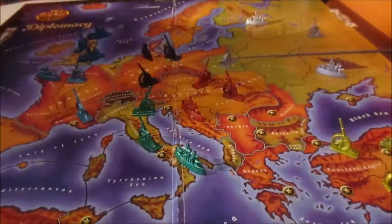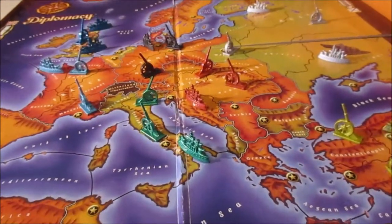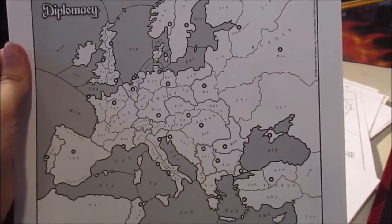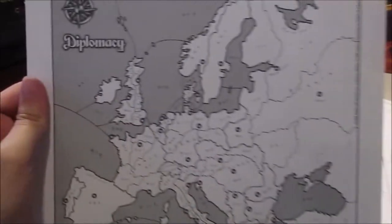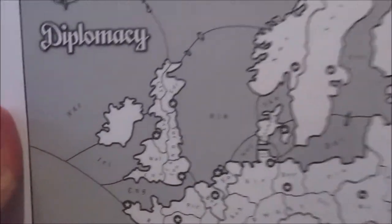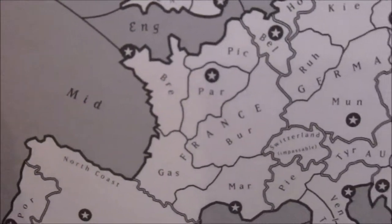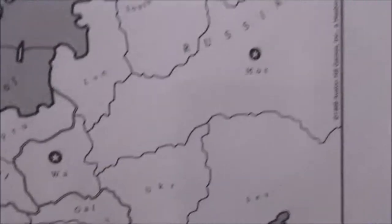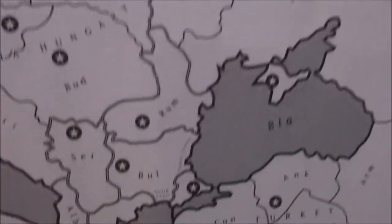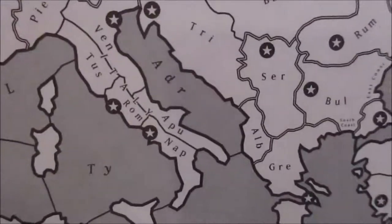Diplomacy starts off, in actuality, not really on the board. I mean, you've got starting places, but the game should give you a map that looks something like this. This map should be consistent no matter what version of the game you get, because as you can see there's England, France, Germany, Russia having this big wide expanse, Turkey down here, Austria and Italy in the middle.